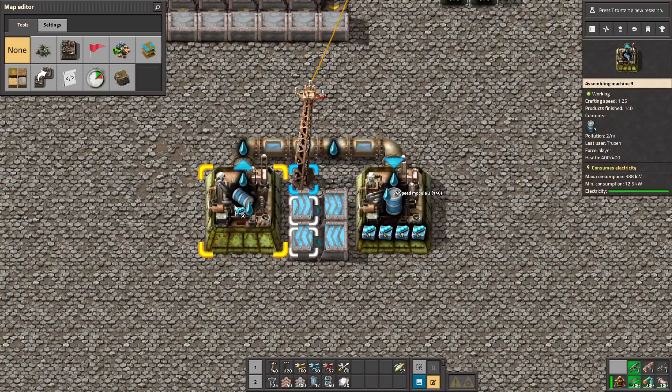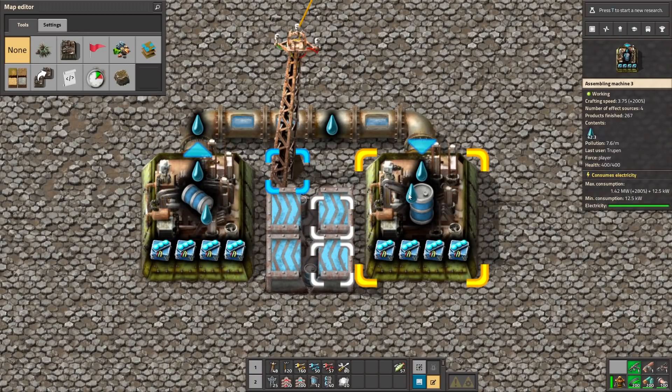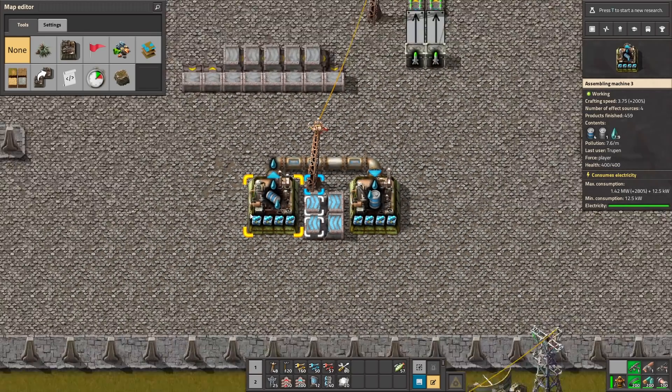We can also use loaders to build very useful things, like for example this thing. The barrels are being unloaded and then they go here. Here they are being filled and filled... The filled barrels are going to these assemblers.